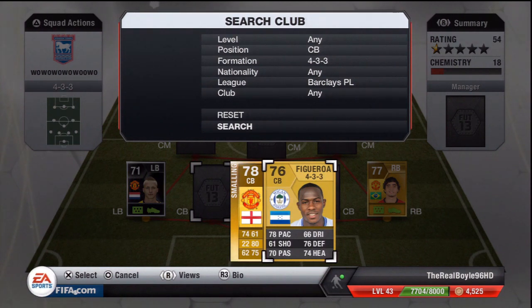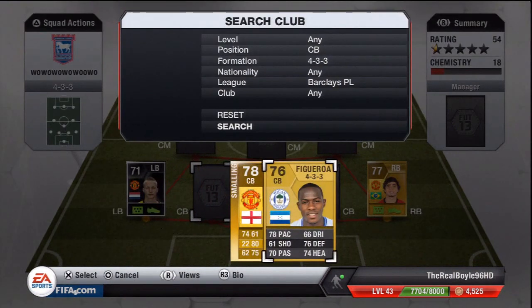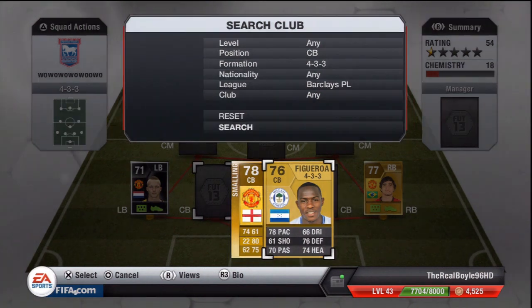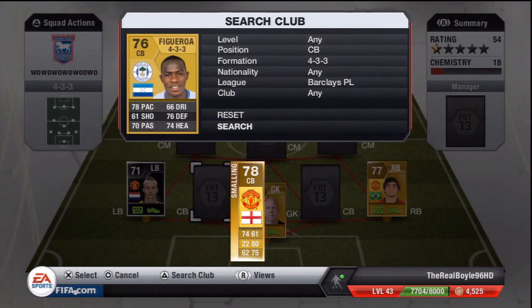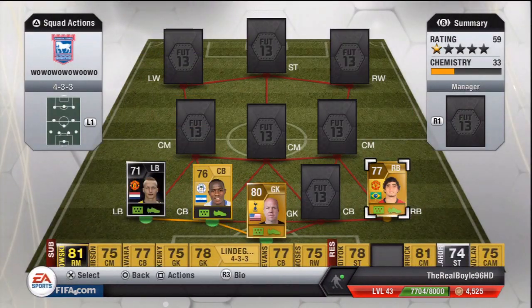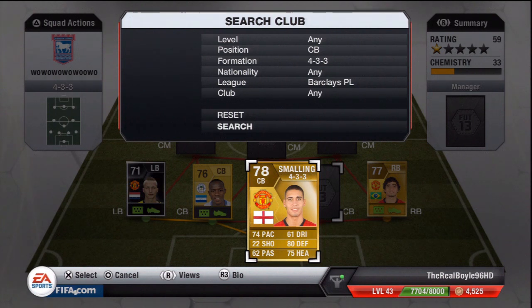At centre back it's Figueroa — Maynor Figueroa I think. 78 pace, 76 defending, 74 heading. This guy is like David Luiz from last year — David Luiz is still going for 7 or 8k, although he's non-rare. This guy has 78 pace for a centre back, and he was a left back last year, so that's really nice. 1.5k in a 4-3-3 formation — can't complain. With that pace he's really, really nice in the centre back area.